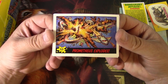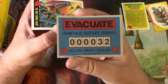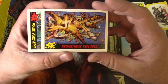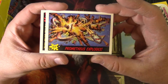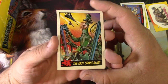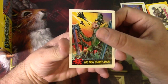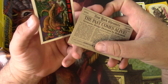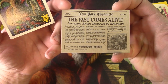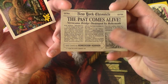Prometheus Explodes, number 53, and there's a big story on the back — destruct sequence 32, nuclear furnace overload. In the end I'll be able to assemble this as a story and enjoy it at my leisure. Number four, The Past Comes Alive — I had never seen this before, really getting into the non-sports stuff. It's like a newspaper headline. Card five, Homeroom Horror — it just directs you to the next one.